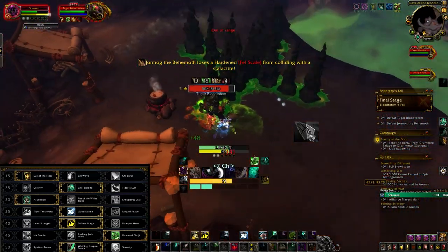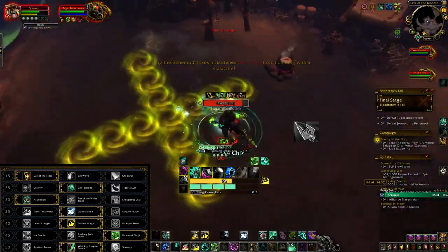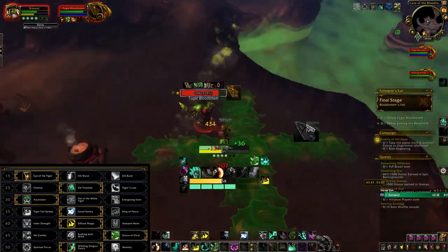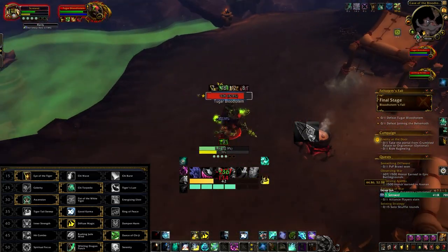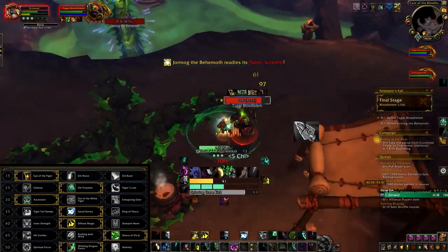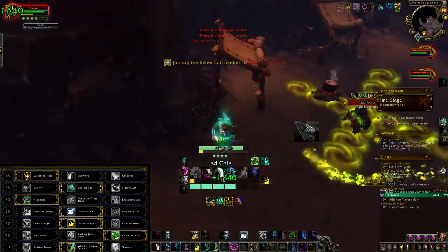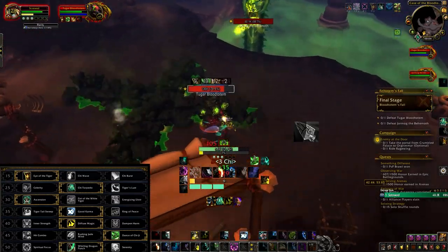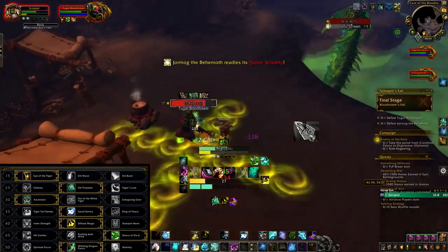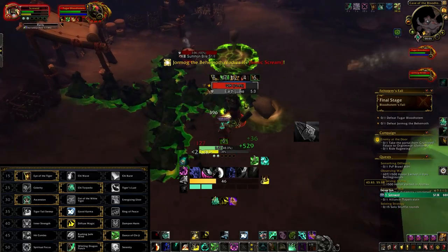Next up we have Chi Torpedo — same thing as the first row, just choose whatever you like, it doesn't really matter. Next up we have Ascension. I like Ascension way more than Fist of the White Tiger because it gives you more chi, more energy regeneration, and there won't be a time you're standing still waiting to press something. It just allows you to keep spamming buttons.